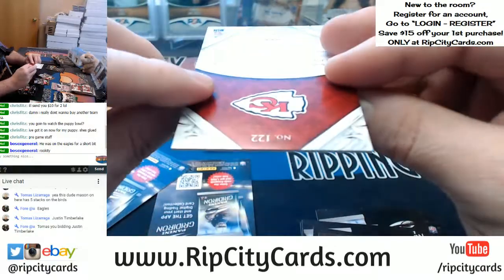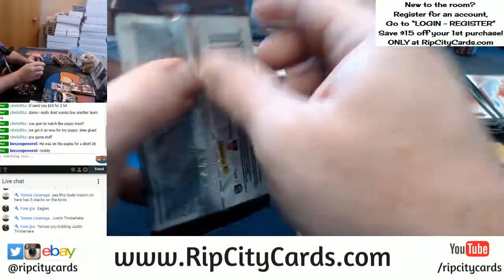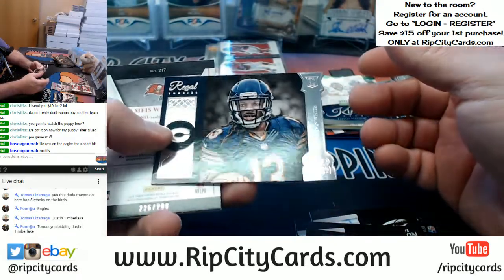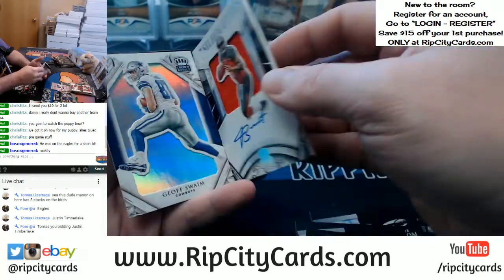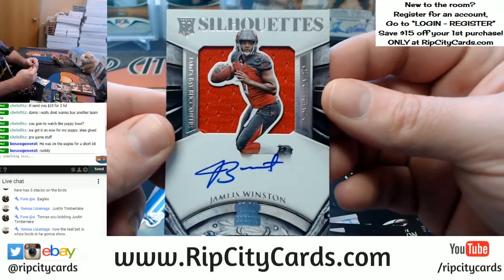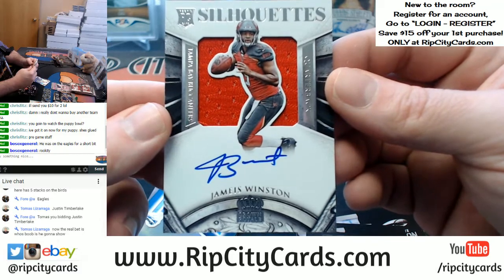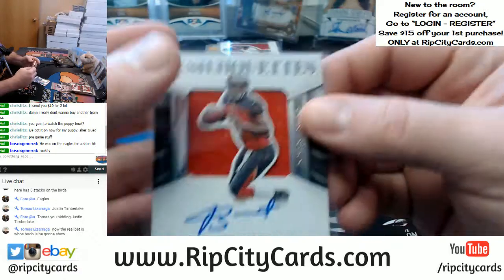Lynch Ivory. Kevin White to 299. Ooh — nice. Jameis Winston, Buccaneers, on-card silhouette auto. It's a good one. That's a good one. Nice pull for the Buccaneers.